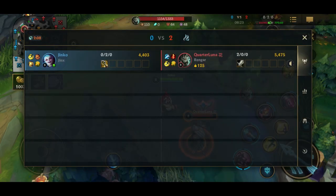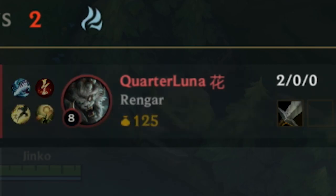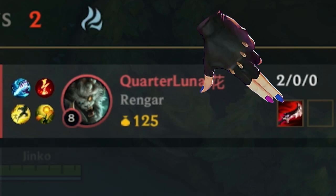When an enemy player's row becomes dark in the scoreboard, it means they are currently not within your team's vision and their item list and gold amount are not being updated. Here you can see that once Rengar comes back within my team's vision, he instantly goes from having a tier 1 item to a tier 3 item.